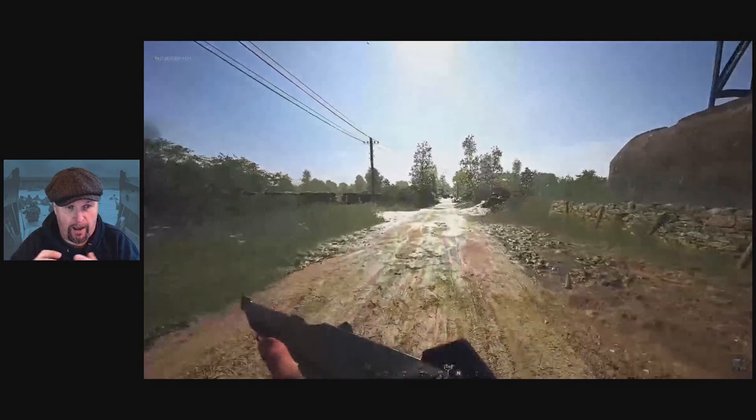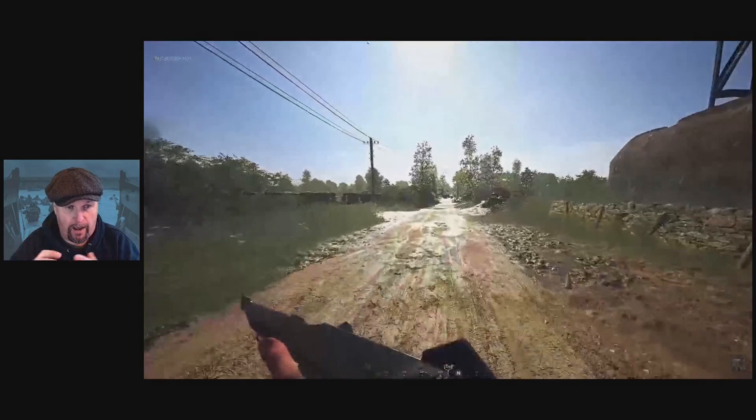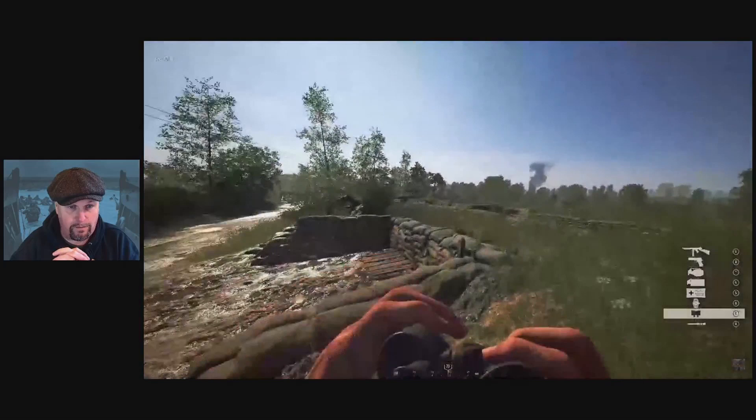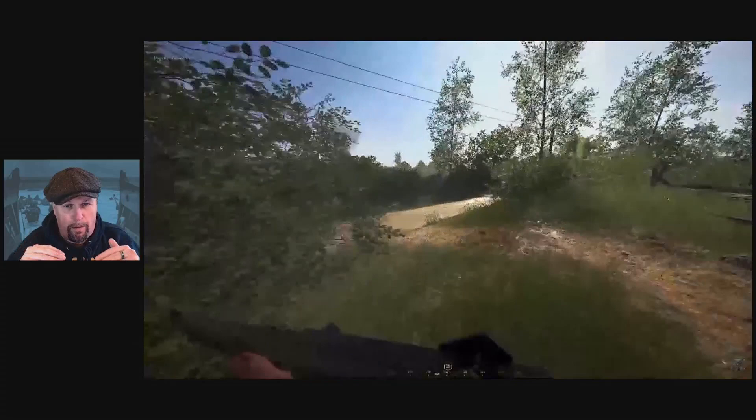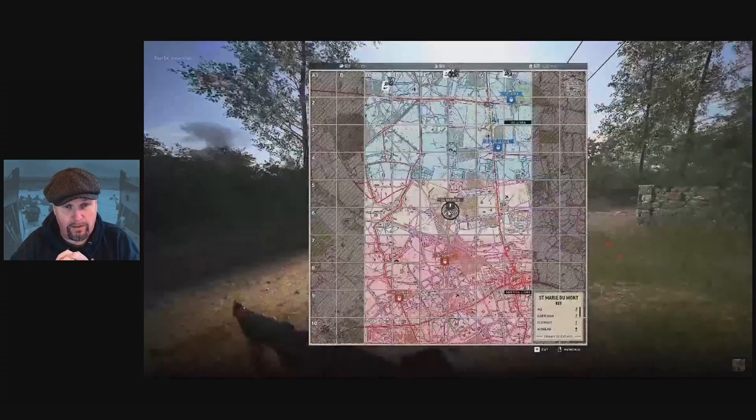I love how these games recreate the changing sunlight as you rotate around. I can tell you, this is just like roads coming in off Utah Beach — absolutely bang on perfect. There's a crashed Horsa glider there. If we're near Saint-Marie-du-Mont, well, there are crashed Horsa gliders on the other side of Saint-Marie-du-Mont, so I'll take that back. I would say it should be a Waco really, but that's fine.